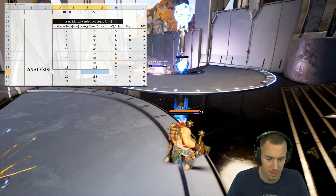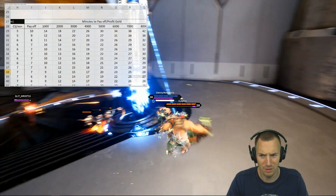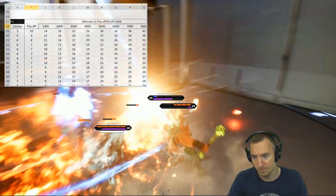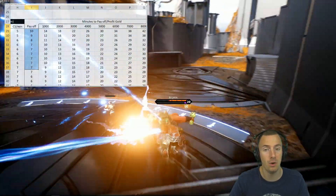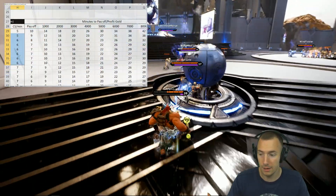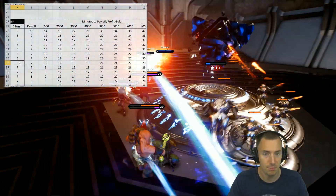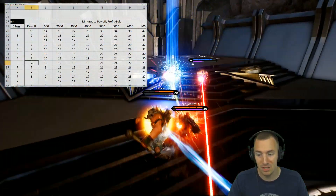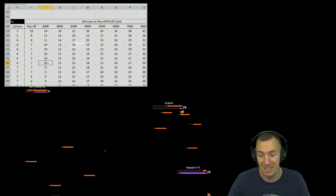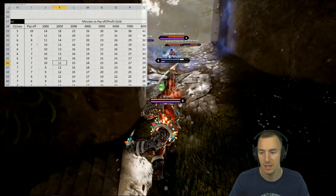Over here, hopefully this makes sense — minutes to pay off per profit gold tier. This is the payoff point. If you equip Profiteer at the 10-minute mark and you're making 6 CS per minute, it pays off in 7 minutes for 1000 extra gold. It takes 10 minutes for 2000 profit gold, 12 minutes for the next tier, and so on.